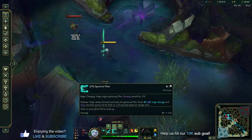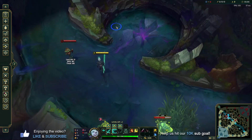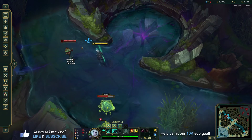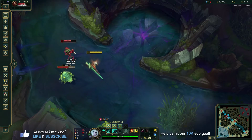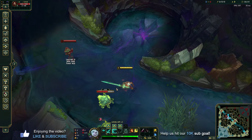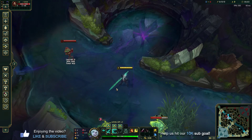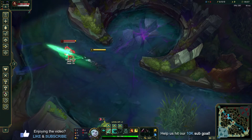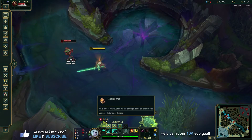Using these two abilities and our passive, every time we use an ability we can strike twice with an auto. A normal combo with Viego when you learn these two abilities would be Q, auto-auto, W, auto-auto. The key on this combo and the rune you're going to take specifically with Viego is Conqueror. If you land that combo — Q, auto-auto, W, auto-auto — you fully stack your Conqueror.